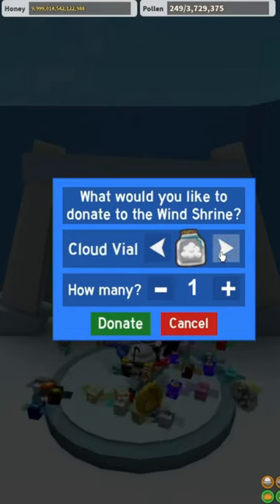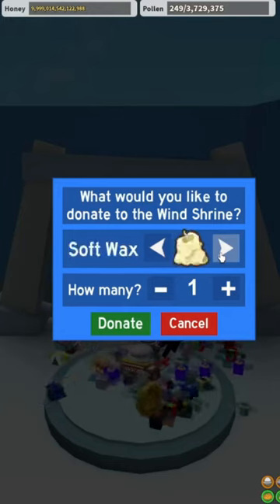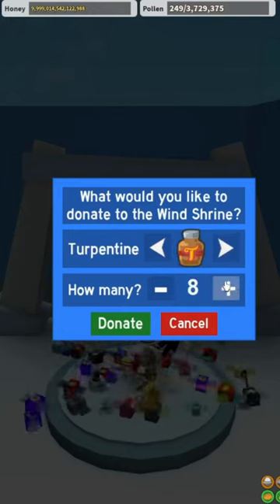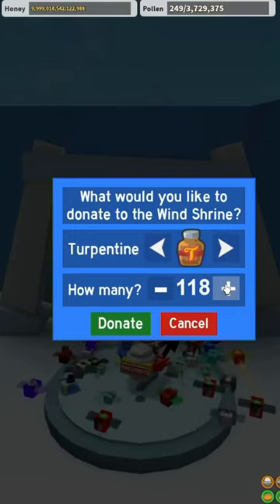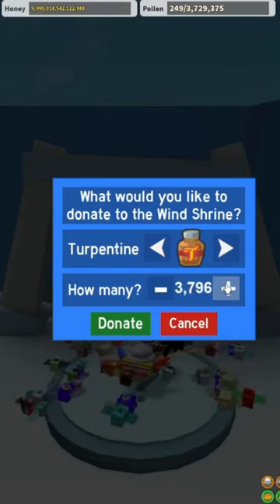We can go over here and there we go — there is the serpent sign. Let's donate 100,000 of these to the wind shrine. And another stick bug! Oh my gosh, people love trolling stick bug for some reason.